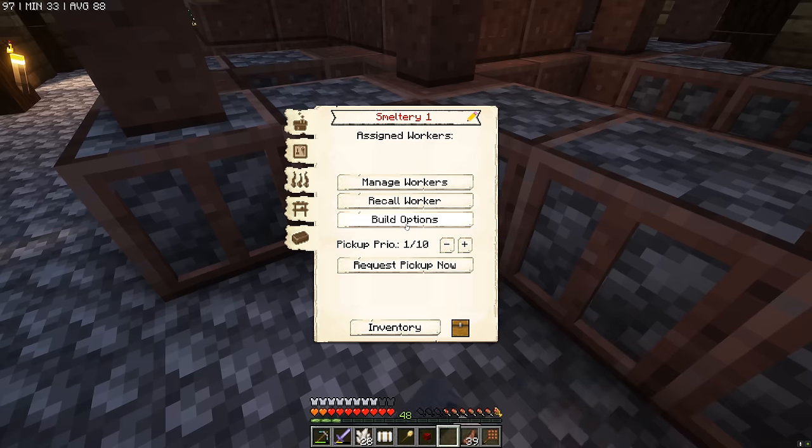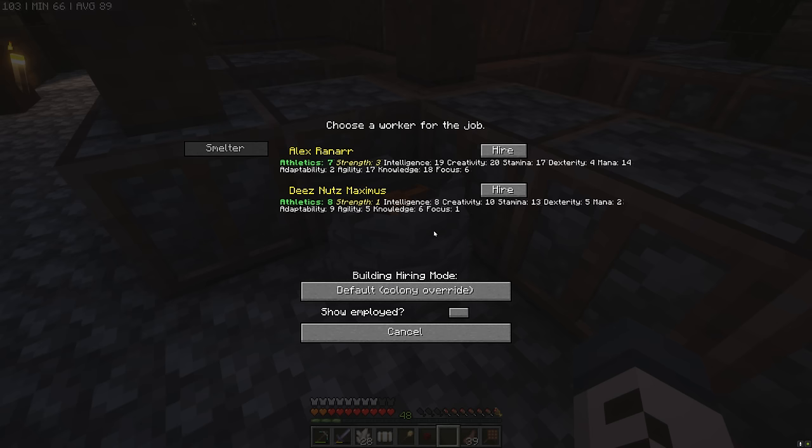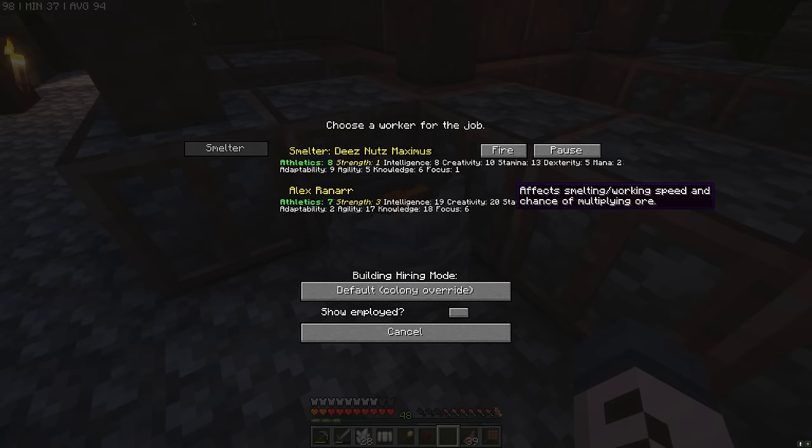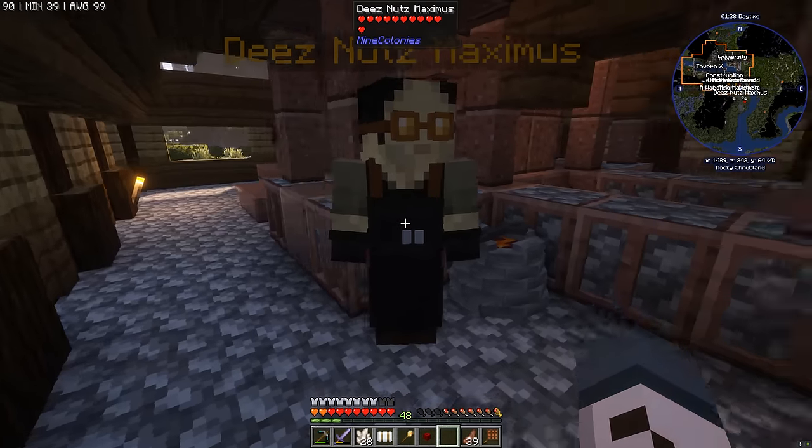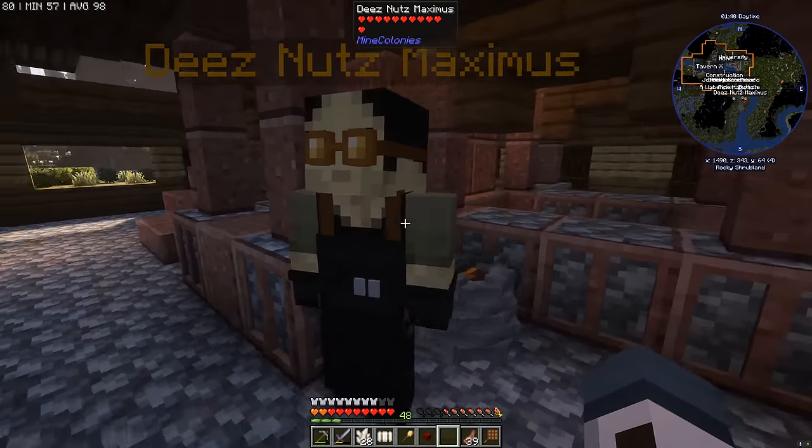I believe a smelter might be more important to have the better dude. Actually, Maximus is slightly better for this as well, and they're going to level up their stats anyway while they work here. So we'll get Deez Nuts over here. Cool looking smelter — very slick.